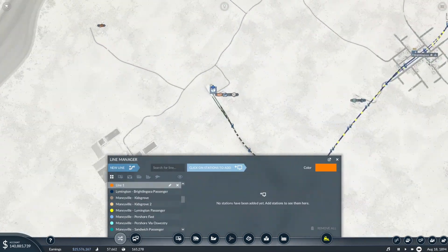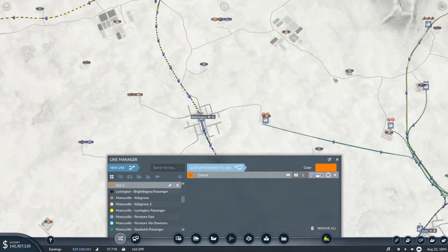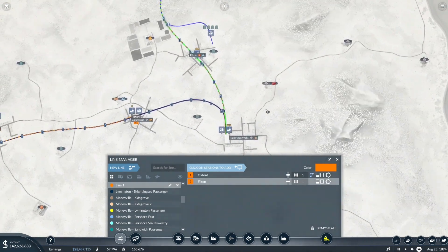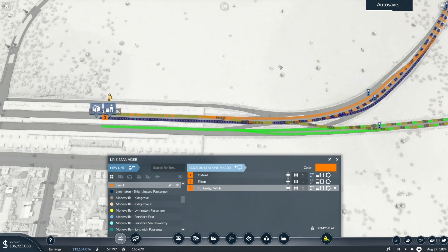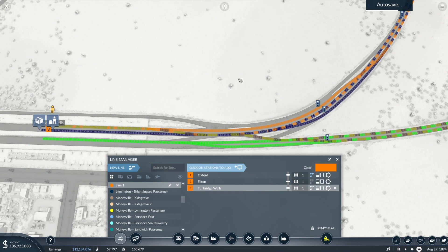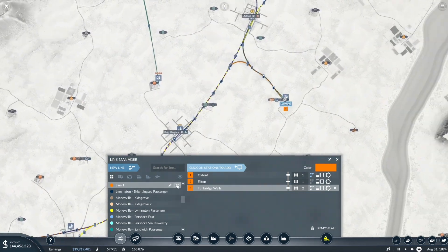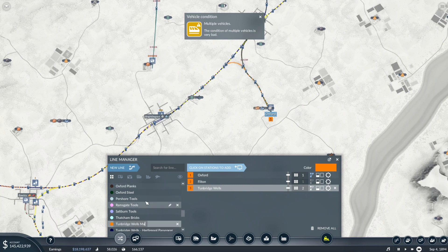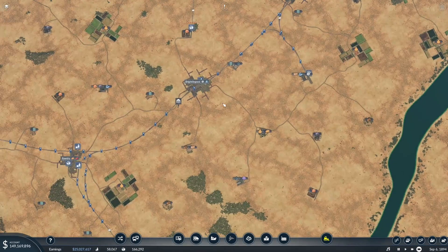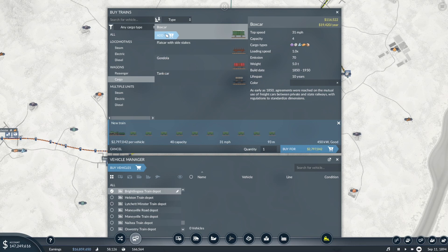We're going to start up at the machines plant. We are then going to drop off machines at Colchester, then drop off some more machines at Tunbridge Wells. We'll just run fastback, and I'm going to call that Tunbridge Wells Machines because that's the main place it's going. We'll get some 80-capacity boxcars — probably two of them. It's going to do a lot of cargo movement.